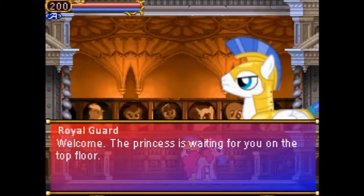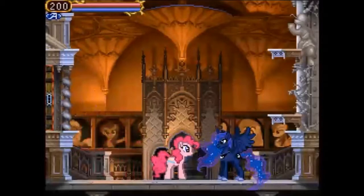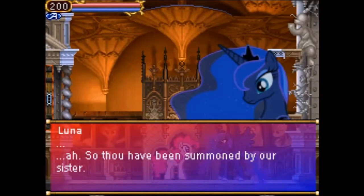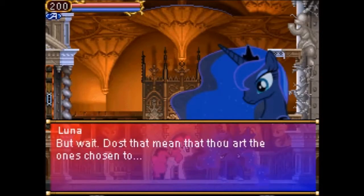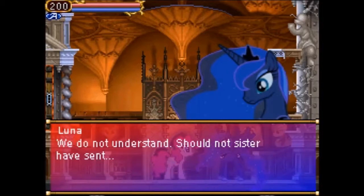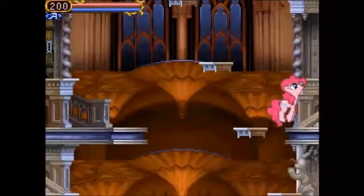Welcome! The princess is waiting for you on the top floor. Well, they obviously don't mean Luna. Who goes there? So thou have been summoned by our sister. But wait — does that mean thou art the one chosen to? We do not understand. Should that sister have sent? The Luna symbol will compute by what's going on.